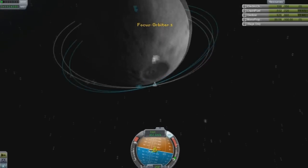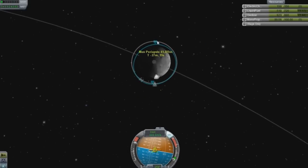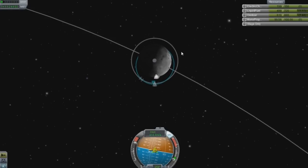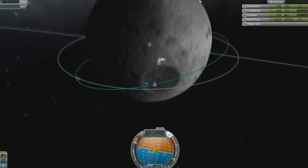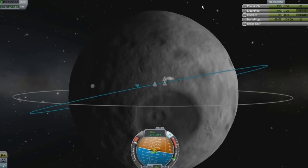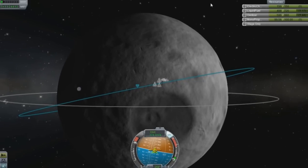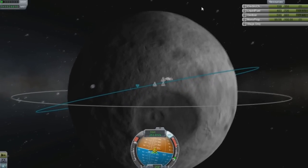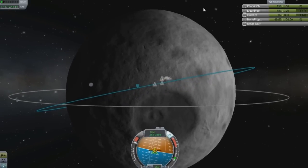As our burn has started, this is going to keep going down and down and then eventually we're on a collision course with the moon. I wouldn't suggest landing that way. But when you're new, just getting close to the moon and even crashing on the moon is like a milestone — you're like, yes, I finally did something.